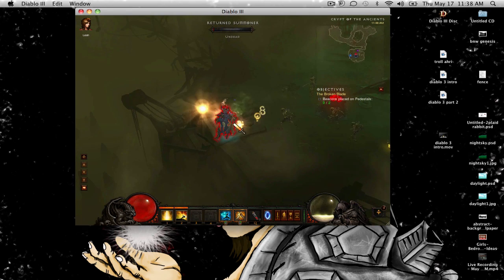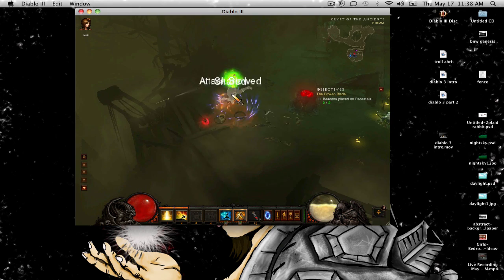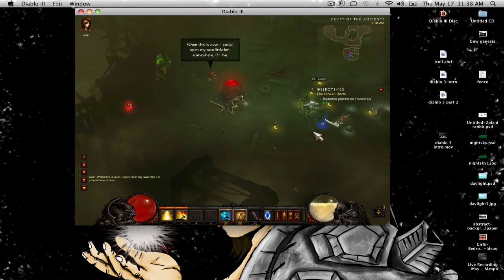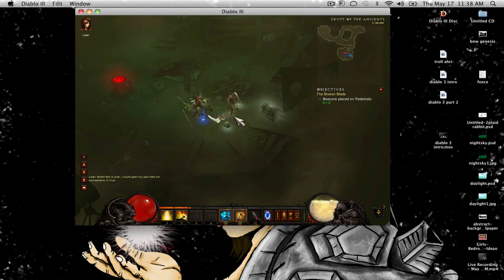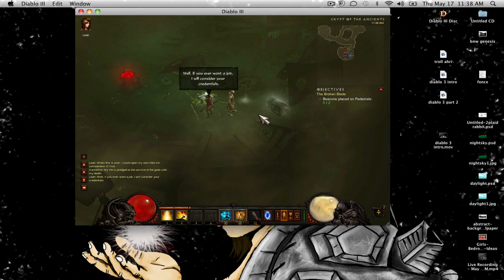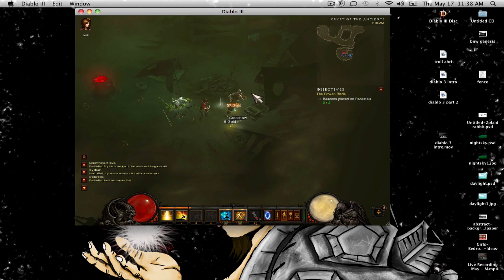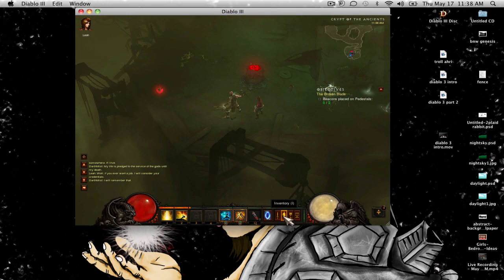I'm gonna have the link in the description bar — it's called like NMC or something like that. To recap: your computer's plugged into the power, you turn it off, once you turn it off you unplug it, count to 15, plug the power cord in, count to 5, then turn it back on. And that resets that whole NMC thing — I'm just gonna call it NMC.